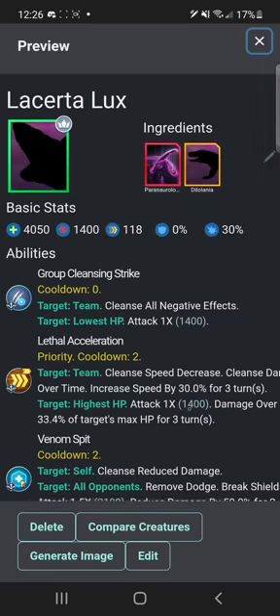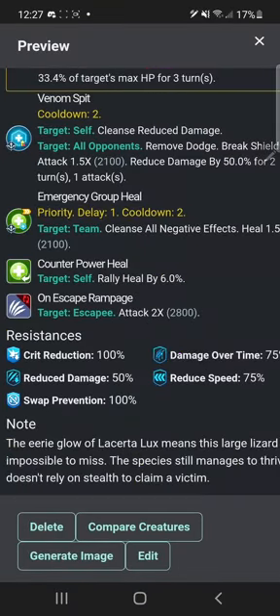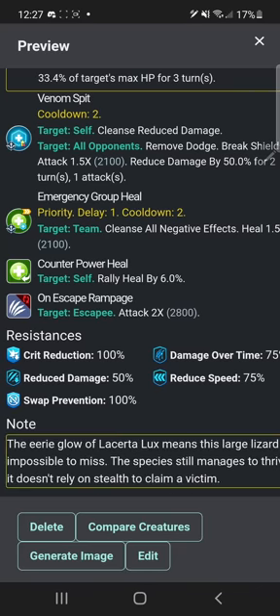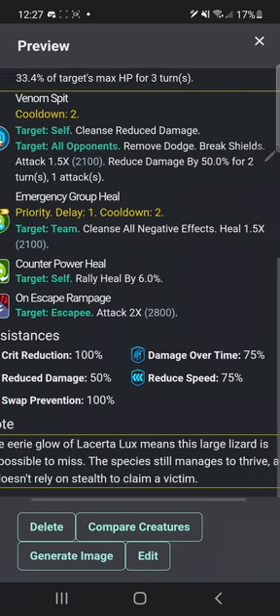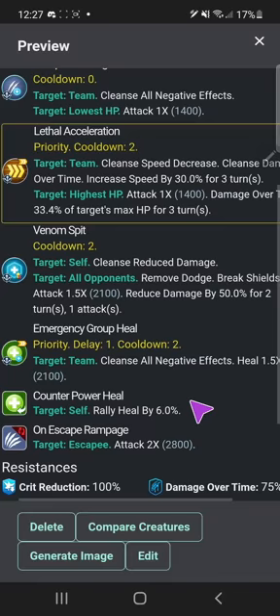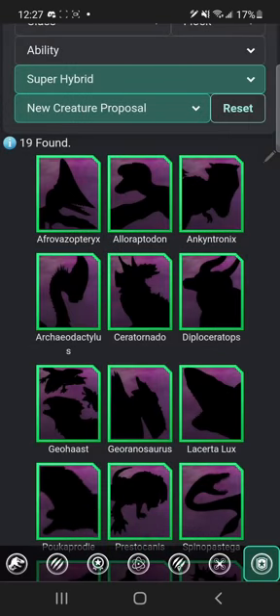Lucerta Lux is another one in beta with no description yet. This is a combination with another Parasaur and Officlux hybrid. I know I've stated how much I dislike this dinosaur in the game, and yet I've given it two different hybrids — hypocrite Zane, you're a real hypocrite. Lethal acceleration and all these other abilities — look at them yourself, I'm rushing. 'The eerie glow of Lucerta Lux means the large lizard is impossible to miss; the species still manages to thrive as it doesn't really rely on stealth to claim a victim.' I cannot wait to draw a glowing frilled monitor lizard — that'll be a really cool-looking creature.